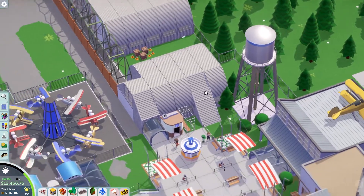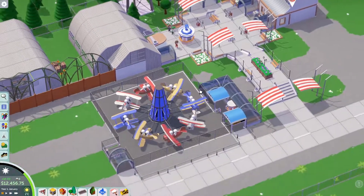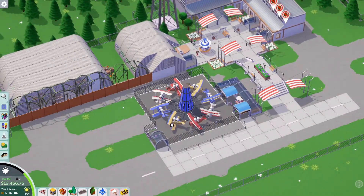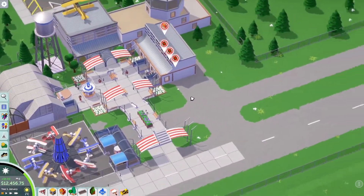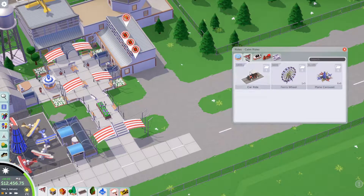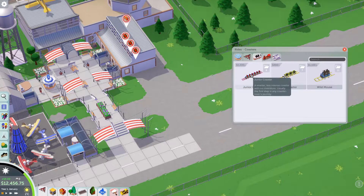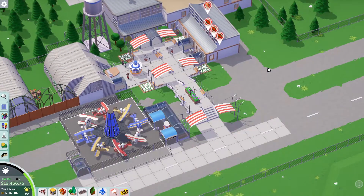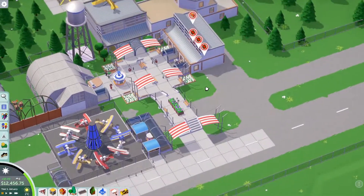I added a couple other things like this little scaffolding and a water tower - I felt that fit pretty well. I added a quick little ride over here because I know I'm going to want to expand this way. I do plan on putting a roller coaster over here - probably just the junior coaster. Let's go ahead and just start building the junior coaster now.